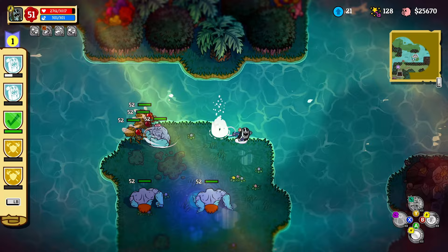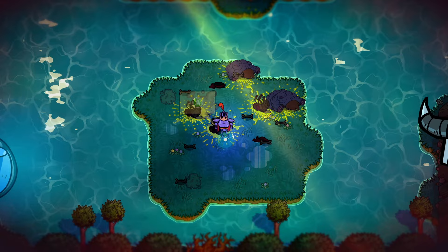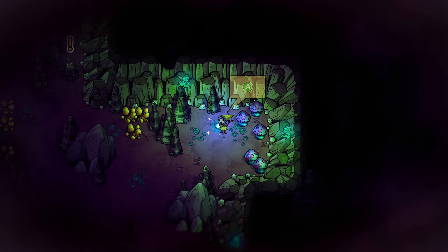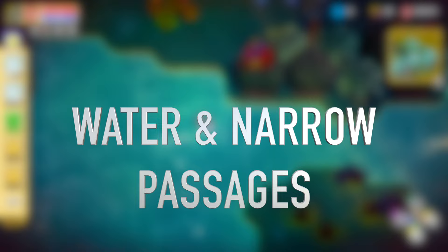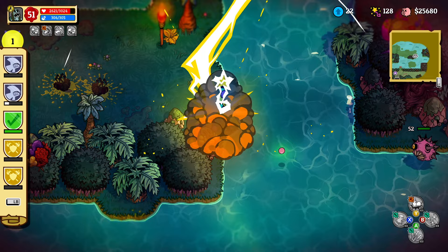Mana fairies are hiding all around the world of Nobody Saves the World and their use is pretty self-explanatory — they give you a nice upgrade to your overall mana pool. Did you know there are actually 35 of them scattered around the world, and they all have interesting art and pretty unique names? Make sure you don't miss out on any of those excellent collectibles or secret areas.